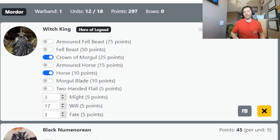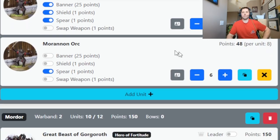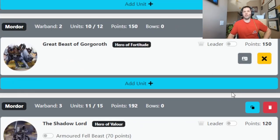Going over my Mordor list: I have the Witch King, gave him a horse and the Crown of course, with three might, 17 will, three fate — pretty standard Witch King stuff. In his warband we have five Black Numenoreans, mostly for the fight four and D6. In the warband we also have a Moranon Orc with banner, spear, and shield, and then six other Moranons with spears to back up the Black Numenoreans.